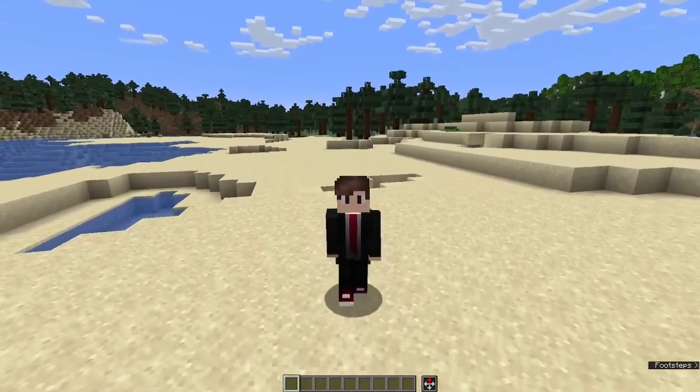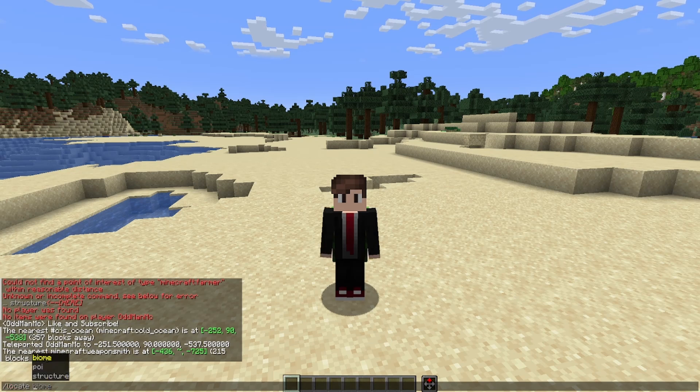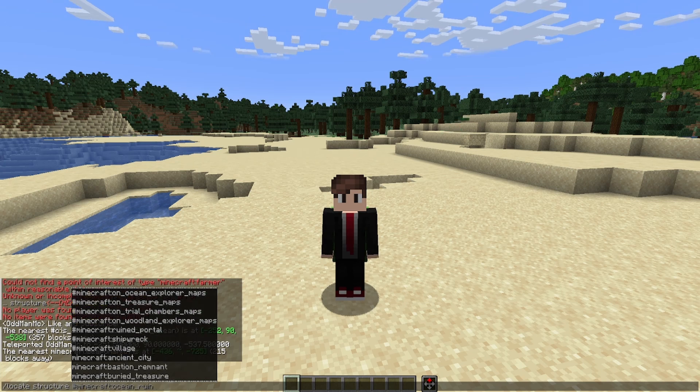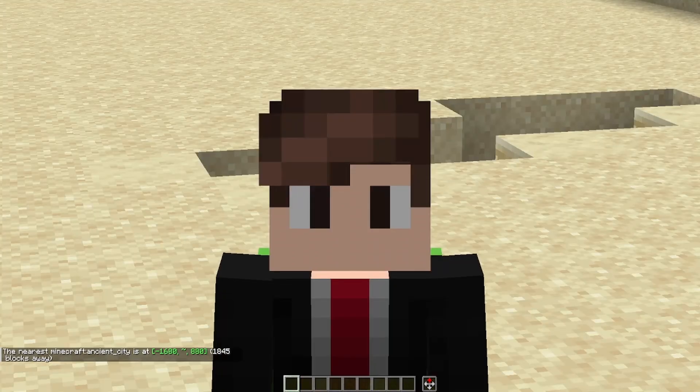And if you're trying to locate structures like the ancient city, it works the same way: forward slash locate structure, and then you have all of the different options for structures. If I scroll through this list, look for ancient city, and click on that, all I have to do is hit enter. Again, it's going to give me the coordinates and then I can teleport there if I choose to.